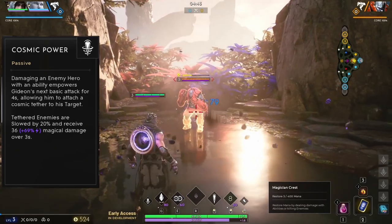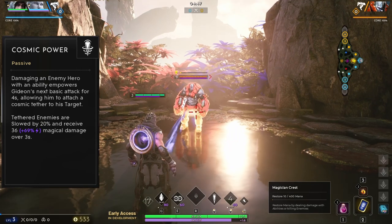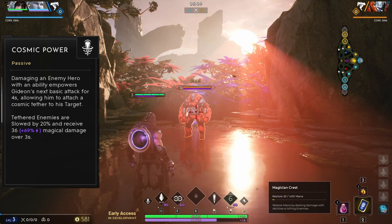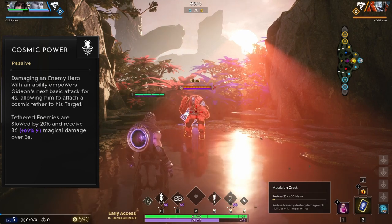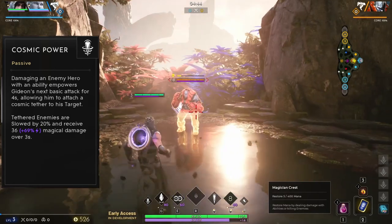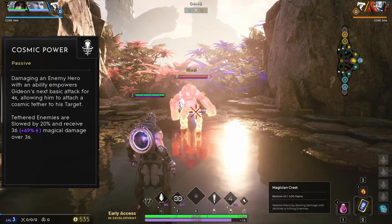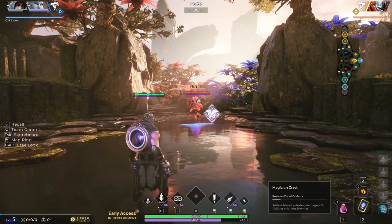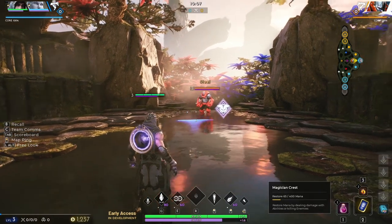Gideon's passive is called Cosmic Power. When damaging an enemy hero with an ability, your next basic attack is empowered for four seconds. On this basic attack, he creates a link between himself and his opponent. While linked, your opponent suffers a 20% slow and takes additional magic damage over a period of three seconds. This damage scales with magic power. One important thing to note about Gideon's passive is that it actually increases the range of his basic attack.